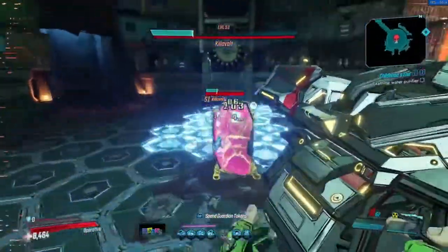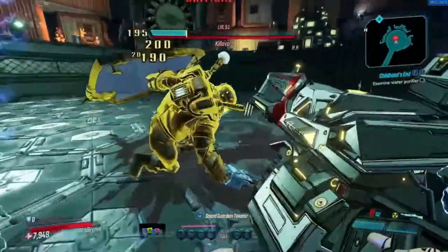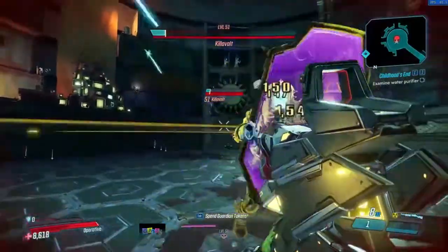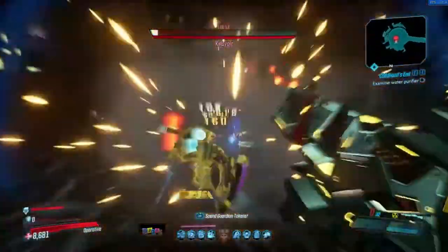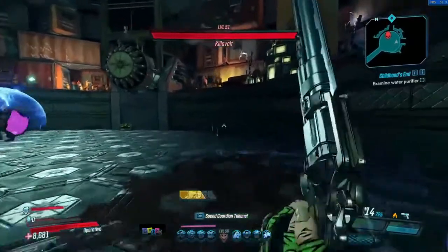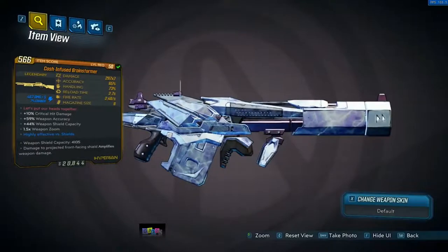Now let's talk about Killavolt. He isn't a main story boss, but he does drop a new legendary applicable to him. You need to pick up the quest from Moxxi, kill Killavolt, and do the quest to find the boss. Not only can you get his 9-Volt legendary, which I'd recommend — it's pretty good — but more importantly, you have an increased chance to get the Brainstormer shotgun this week only. The Brainstormer is a Hyperion shotgun, which is a good sign because all the other Hyperion shotguns are really, really good: the Conference Call, the Face-puncher, the Firesale, and the Butcher.